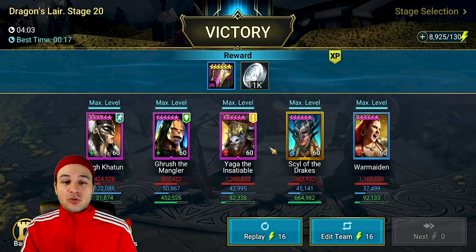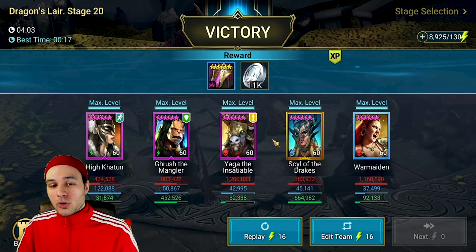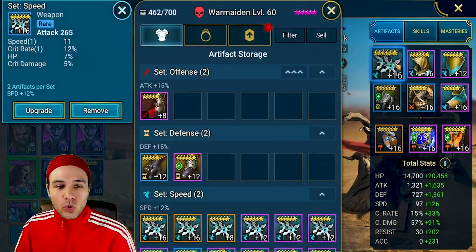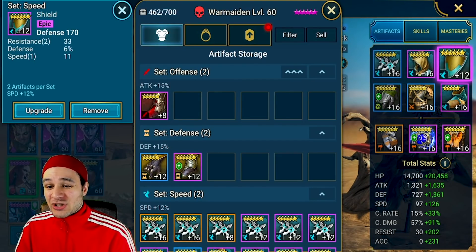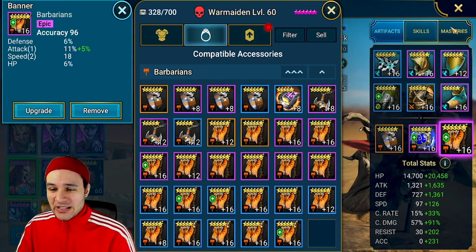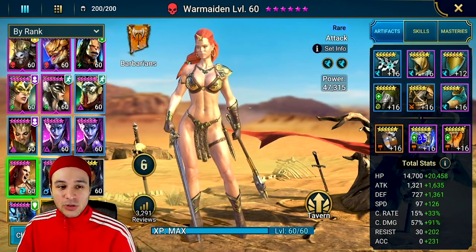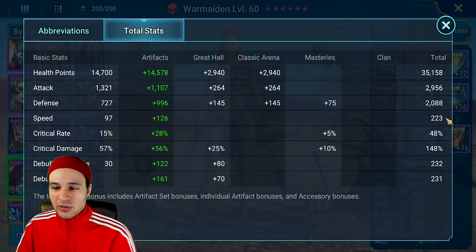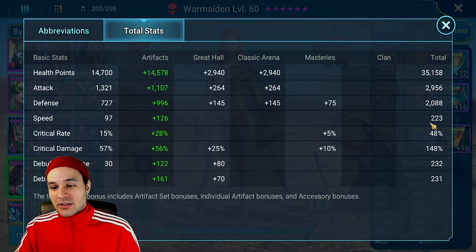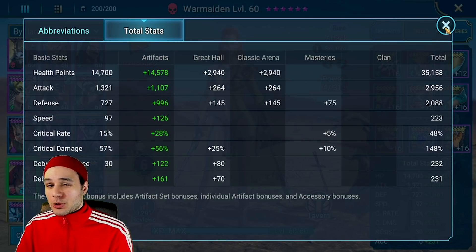Three to four minutes isn't bad if you're just using these free champions - especially if you've been unlucky pulling shards and these are the only champions you have to work with. For War Maiden's gear, she has pretty basic speed gear - she's way too fast at 223 speed, I'm not sure what I was using her for. You only really need her to go after any turn meter booster and before your main damage dealers get a chance to do damage, so don't worry too much about that high speed.